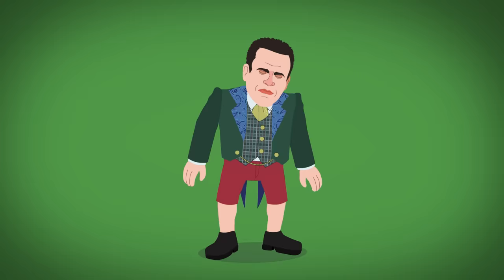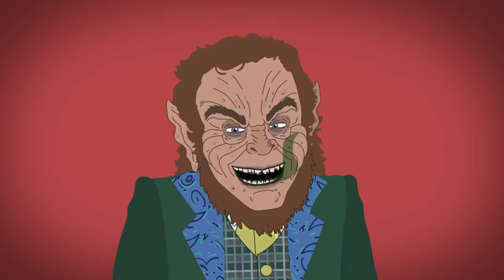The Leprechaun is a C-tier villain with an A-tier evolution, and there's nowhere he won't go to recover his gold. Let's go through his looks, abilities, and story. In the original film, the Leprechaun first wears a green tuxedo, red shorts, and striped socks.